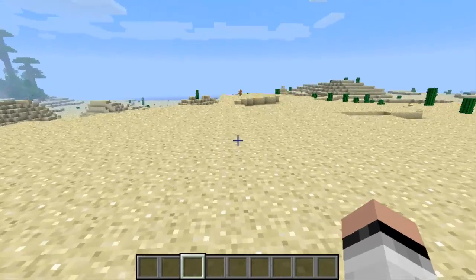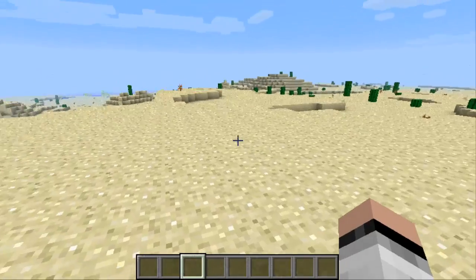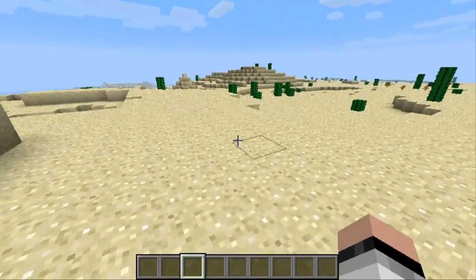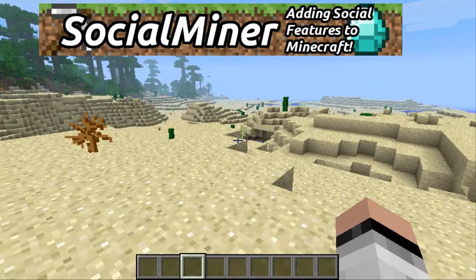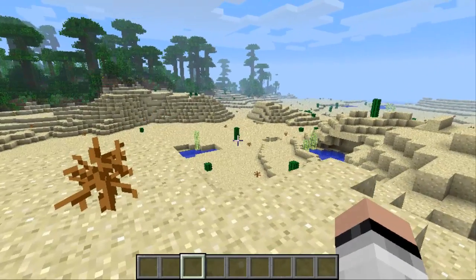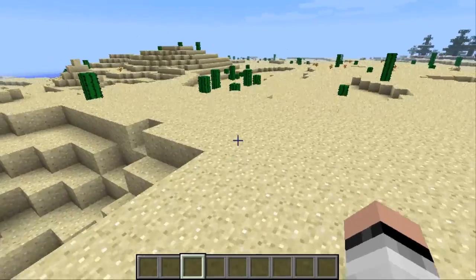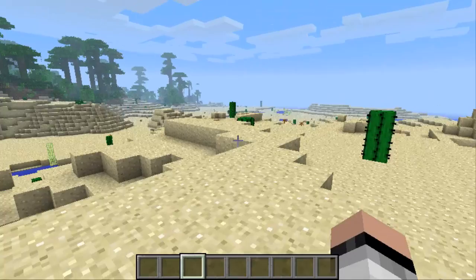Hey guys, what's up? I'm gonna show you guys another cool mod today. This mod is called a Friends Overlay Mod for Minecraft 1.3.2. If you guys remember the old 1.2.5 Social Miner mod, you could interact with your friends, join their server, chat with them. This mod implements the same exact idea and does the same exact thing, but there is a twist.